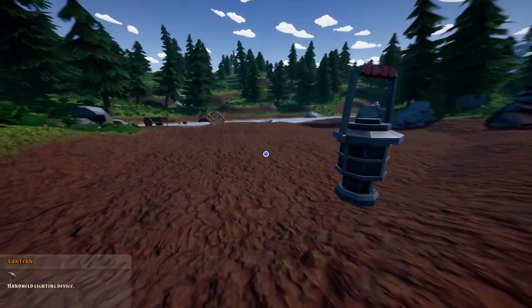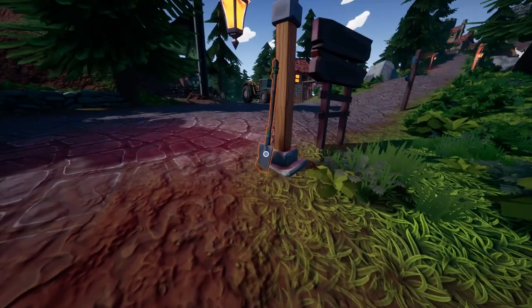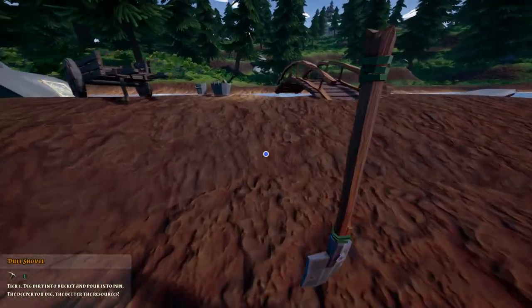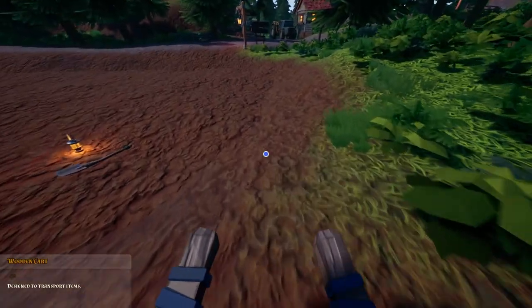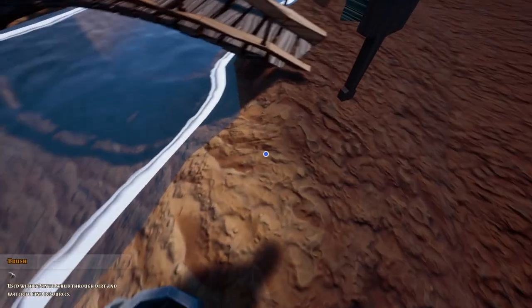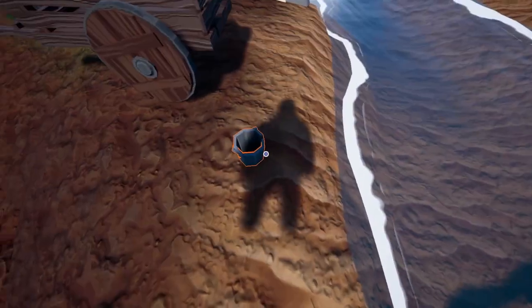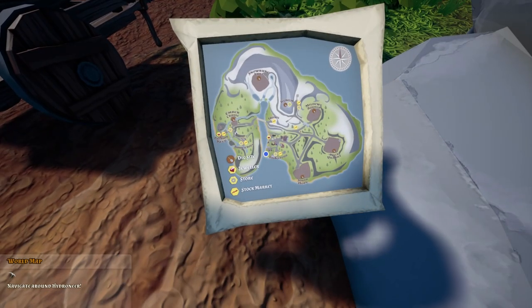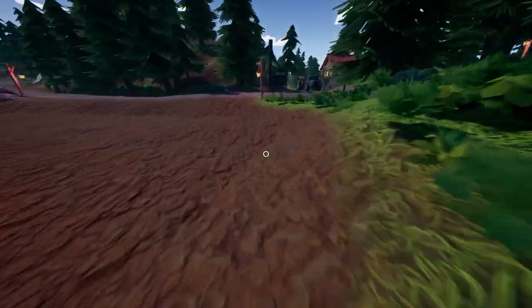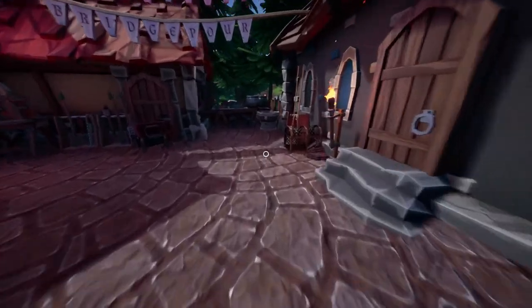We have a shovel, a lantern that we can light, and we have a cart. And our brush, our pan, and a bucket. We also have this map where we can see the world. At the moment we will be here, and we have a shop over here — tools and equipment — where we'll later be able to buy some stuff.